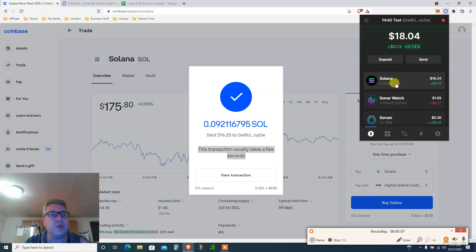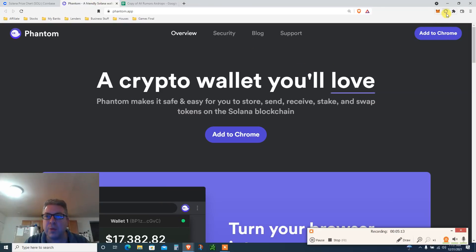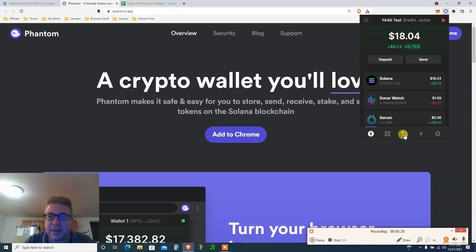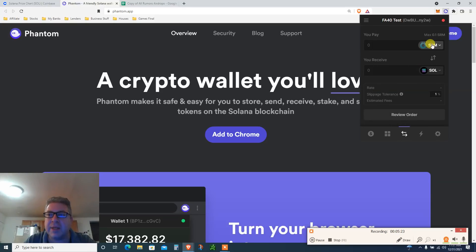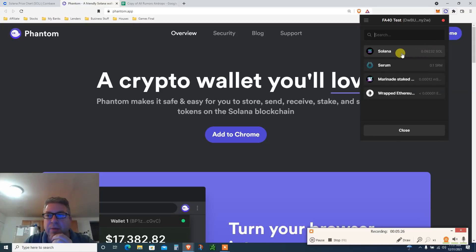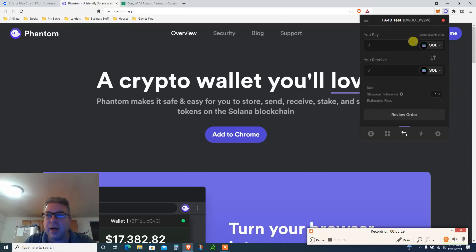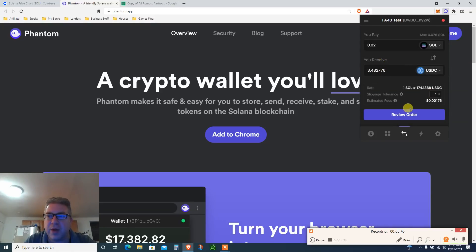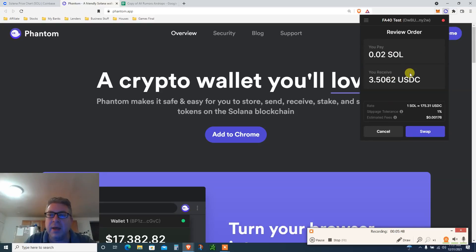Next we're going to do a swap. Go to the swap feature in Phantom wallet. I'm going to send from my wallet — not the max — I'll do 0.02 SOL, just for the example. I'm going to swap it to a stable coin: USDC. That'll give me about $3.50. Click 'Review Order.' I'm paying 0.02 SOL.